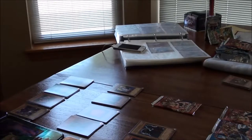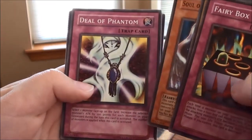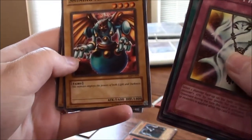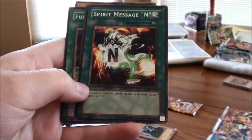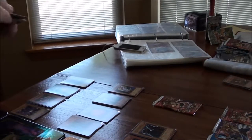From the Jinzo tin packs — Fairy Box, the Earl of Demise, Soul of Purity and Light, Deal of Phantom, and we have the Dark Door, the Portrait Secret, Shining Abyss, Fusion Gate, and Spirit Message N — ooh, number one beauty! Spirit Message N!